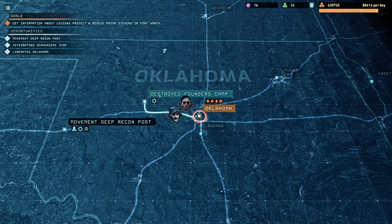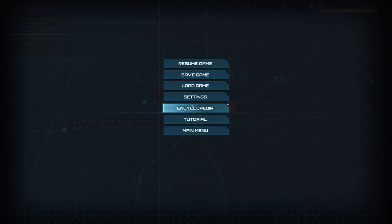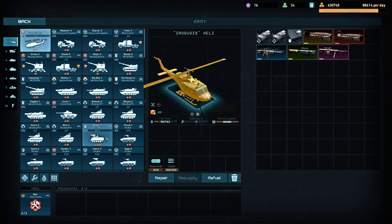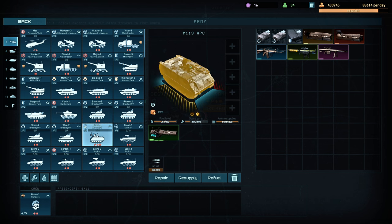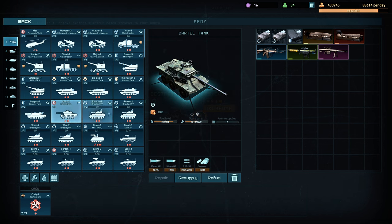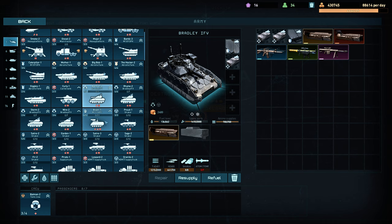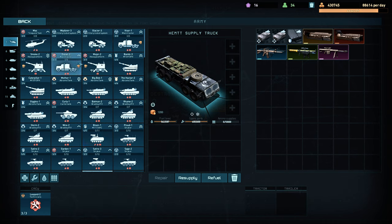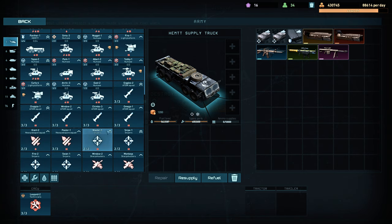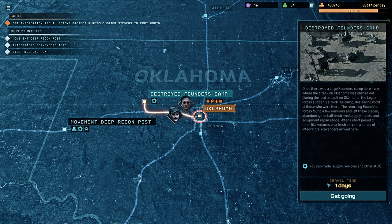How do you deal with the supply situation? Some of the supply things don't really make sense. An APC is 1,300 on the lowest difficulty, a Striker is 1,600, and a cartel tank is 1,800 - compared to an Abrams, which makes sense. But a cartel tank at that cost is absurd. Some of these vehicles are absolutely freaking absurd. And don't even get me started on things like the Integrators, where they cost like 10,000 supplies by default if you capture any of their vehicles.